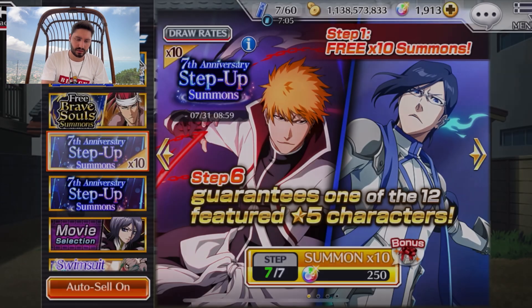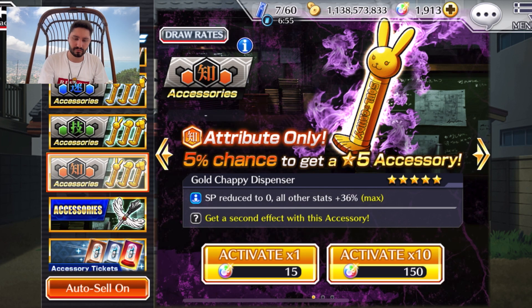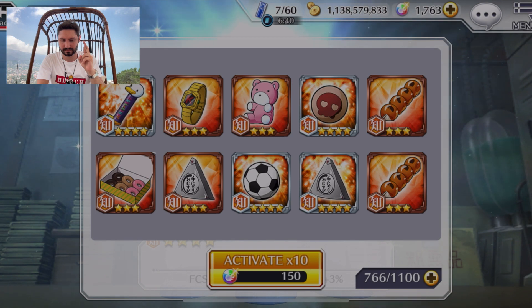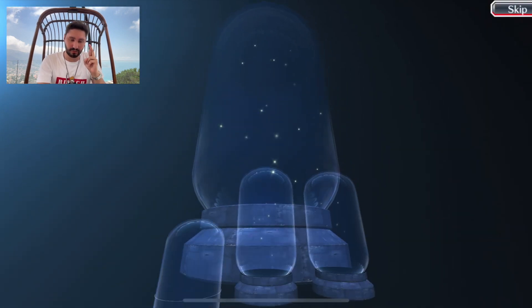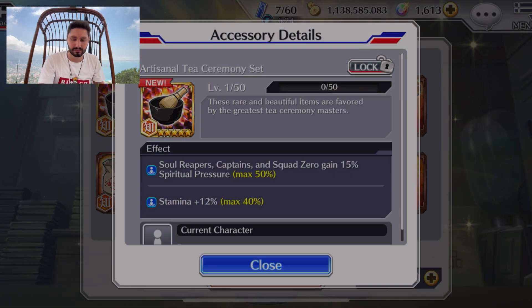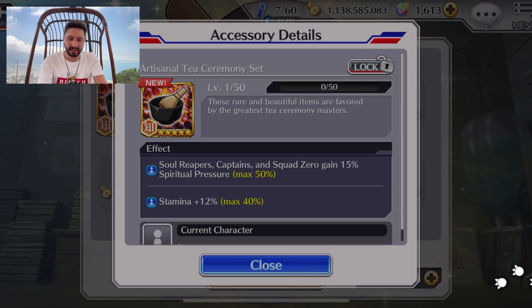Now what I'm going to do is one or two multis on the accessory banner — the Mines one for a T-set, because we have Ichigo now and I'm hoping for the Mines T-set. Bear in mind I have every single other accessory already. Okay that's a shaft — let's do another one. A 9/9 set would mean we absolutely killed it. That's a five-star — okay, we're out of here, that's the one I needed! I've been after this for so long.